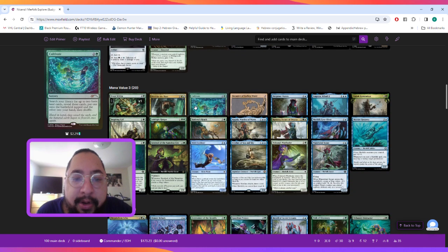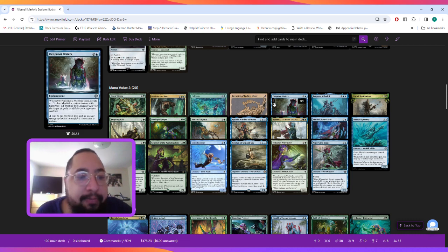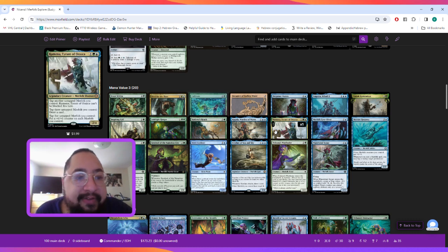At mana value three we have Beast Within for removal, Cultivate to help us ramp, and Deep Root Waters, a three-mana enchantment that says whenever you cast a Merfolk spell, you create a 1/1 blue Merfolk creature token with hexproof.